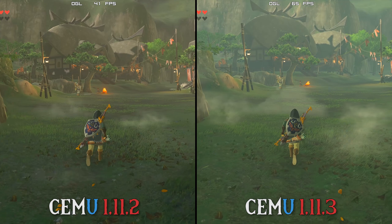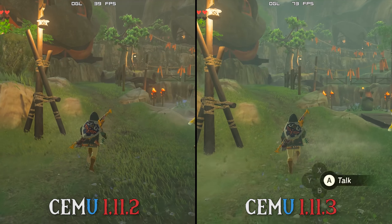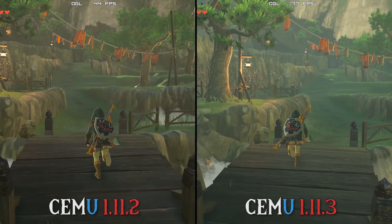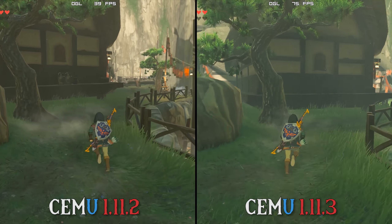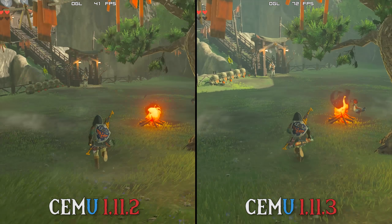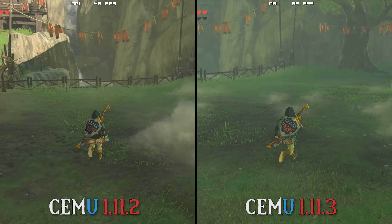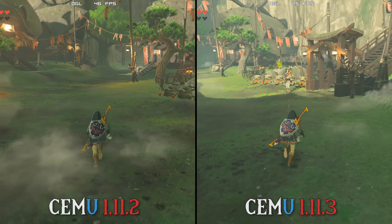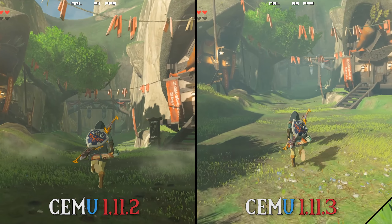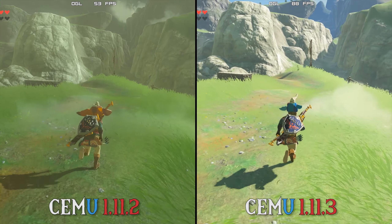The performance crown in our Hateno scene goes to CMU 1.11.3. Let's swap over to our Kakariko scene. In a similar fashion to all of the scenes you are about to see, there is a massive performance difference between 1.11.3 and 1.11.2. This new multi-core feature will not just boost very high-end CPUs like my 7700K or i3 8350K — it will also show massive performance boosts on lower-end CPUs, even non-K models. Basically, if your CPU has multiple cores — 4-core, 6-core, 8-core, or even dual cores with hyper-threading — you will see performance improvements across the board.